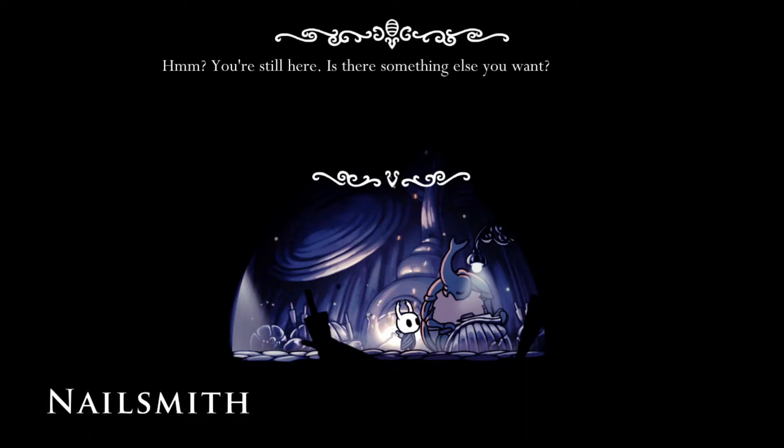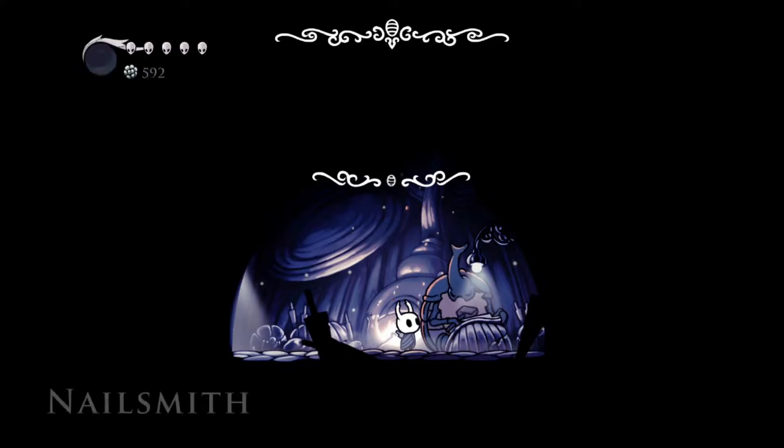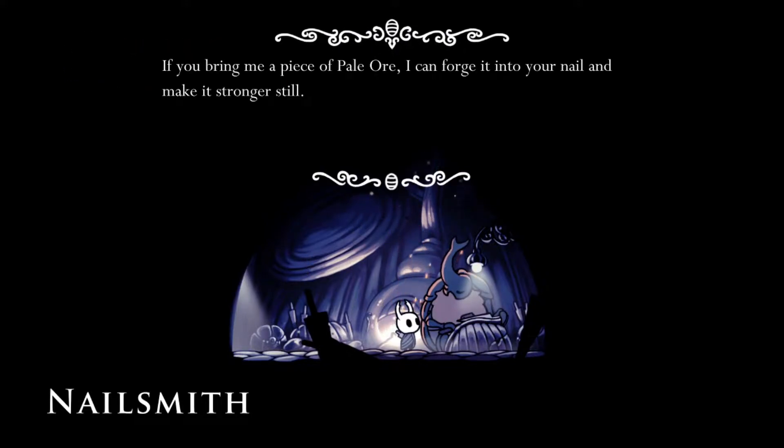You're still here? Is there something else you want? If you bring me a piece of pale ore, I can forge it into your nail and make it stronger still. I don't think we have that. Pale ore.